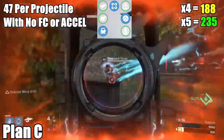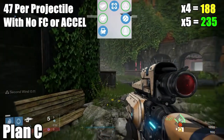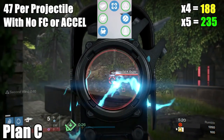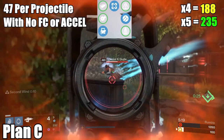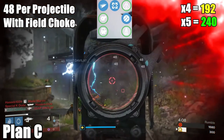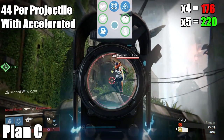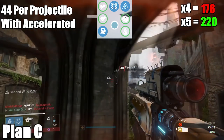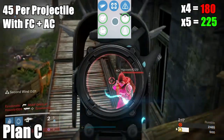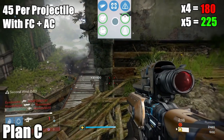The Plan C does four different projectile damage numbers because of Accelerated Coils and Field Choke. If you run anything other than those two — like the popular Smart Drift Control and Hammer Forged — the Plan C does 47 per projectile: 188 for four, 235 for five. Add Field Choke and you get 48 per projectile: 192 and 240. Add Accelerated Coils and you get 44 per projectile with a much faster charge rate: 176 for four and 220 for five. Add Field Choke to Accelerated Coils and you get 45 per projectile: 180 and 225. So it can do 44, 45, 47, or 48.